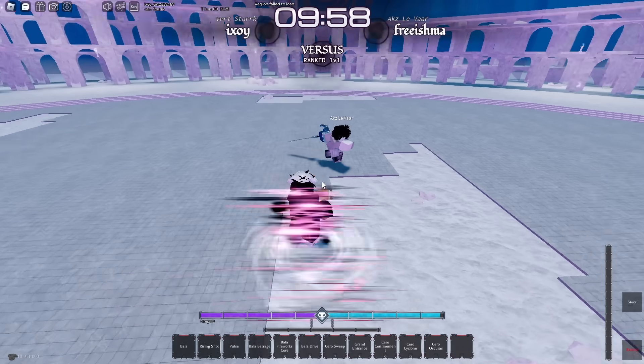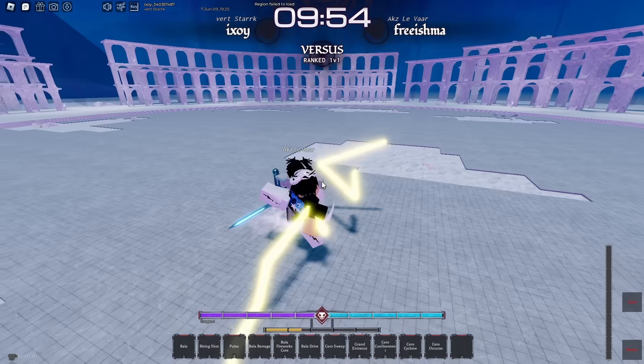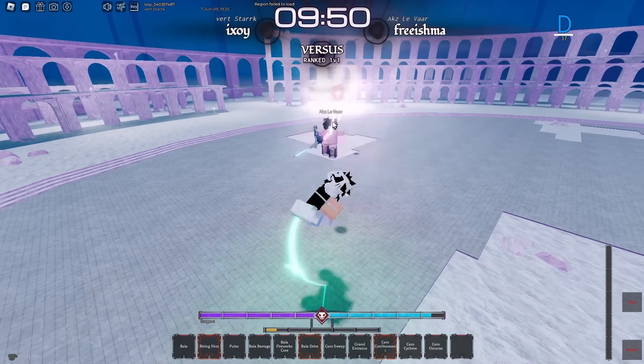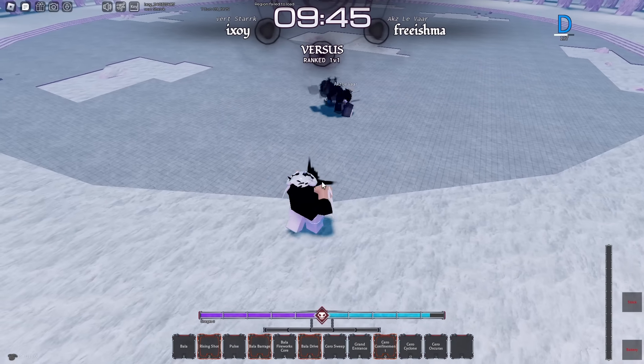Our next match — facing a Quincy. I don't know what build he's going to be using. He's using Death Dealing with Speed — interesting. Hit him with that, into Rising Shot. I missed that but he's still going to get hit by it. Now I'm going to hit him with the Bala Barrage — completely missed that.